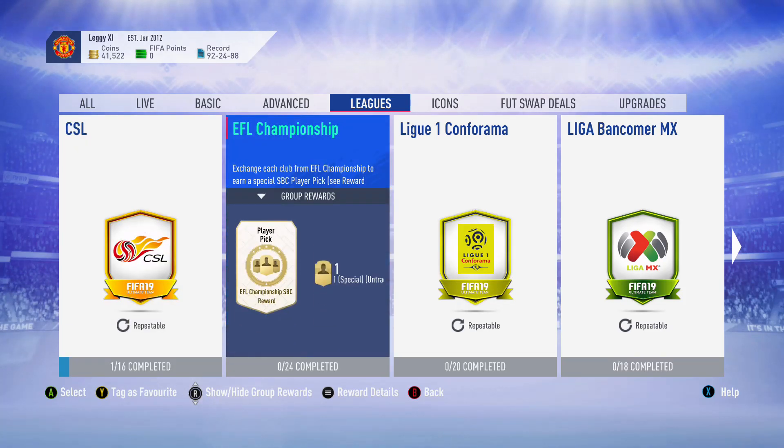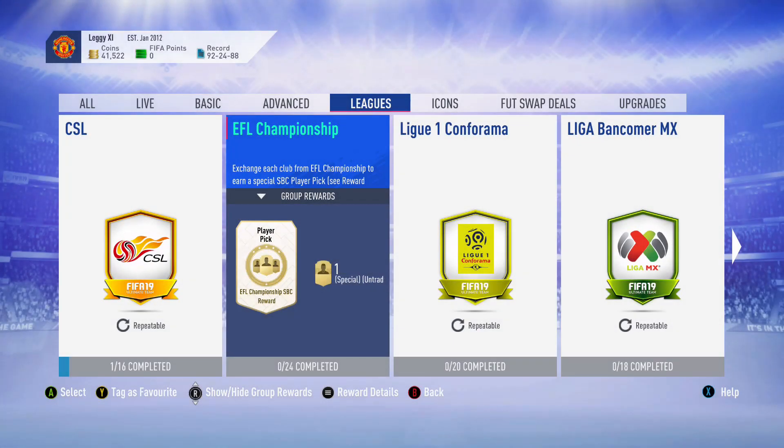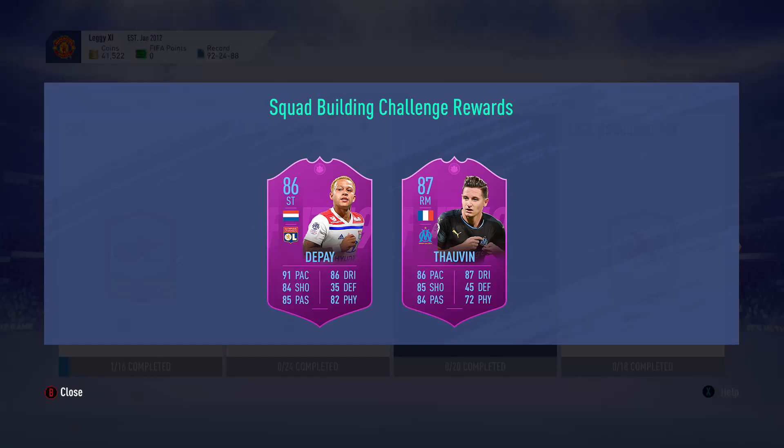These are the leagues you're looking for, because the price is inflated due to these cards. You've got the Chinese League which has Oscar and another player, you've got the Championship, and you've got the Mexican League. The Mexican League is quite a big one because you've got Tado, which is a really big card, like the CSL. You wouldn't expect that to go up much.